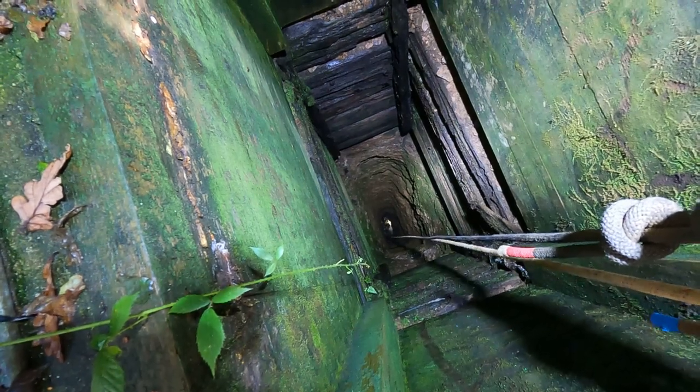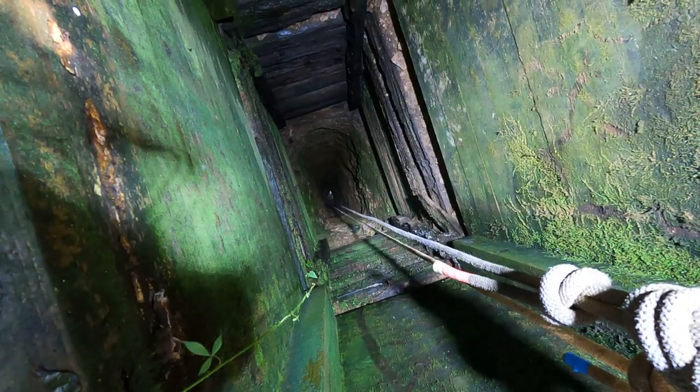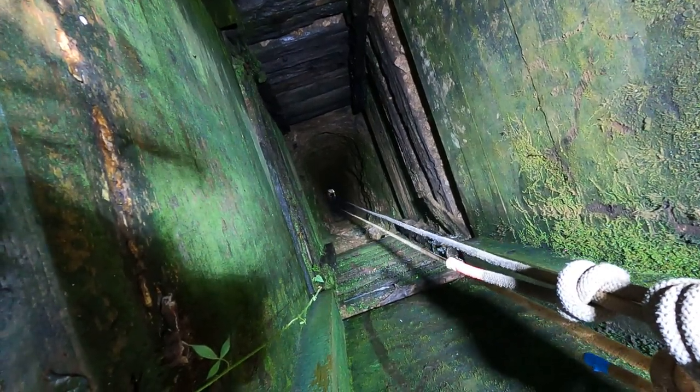Unfortunately someone's thrown a load of stuff down this mine shaft — there's loads of branches and bits of wood which have been lobbed down — so Griff's down there at the moment clearing them all. Hopefully he's going to manage to clear the passage through. There's not much room to pull things when you move them; might be a little bit of an exercise. He's going to stack all the stuff to one side and it sounds like we're still going to be able to access the workings, which is good.